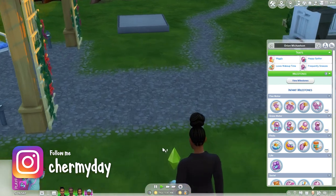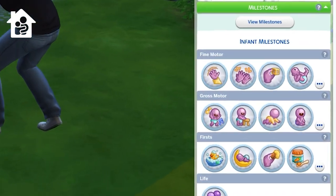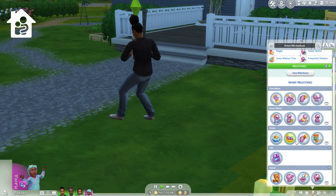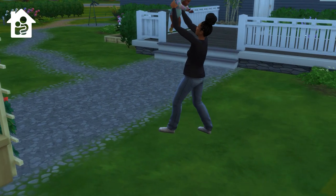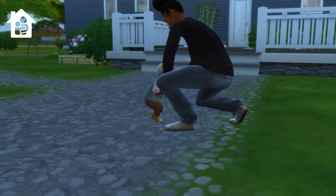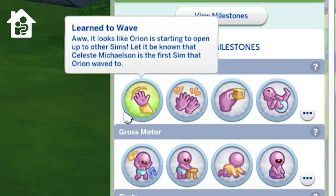It's important to note that base game infants have no skills — infant skills came along with Growing Together. Even then, they're not called skills; they're actually milestones. You don't have access to the skill panel as an infant. To unlock milestones, you'll need to complete different actions. You can hover over grayed-out milestones in the simology panel to find out what actions you need to do. Some milestones will naturally be completed through basic care and interactions — you might not even try for them, yet they're completed. The more milestones you achieve, the more your infant can do, and you'll be able to progress further with other milestones.